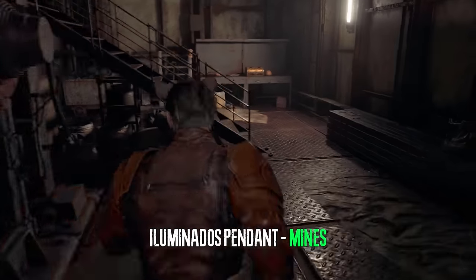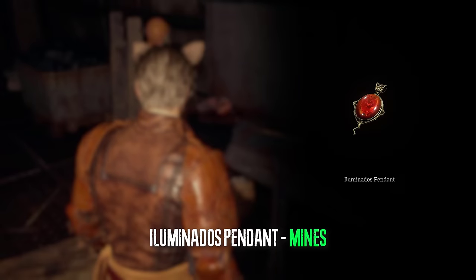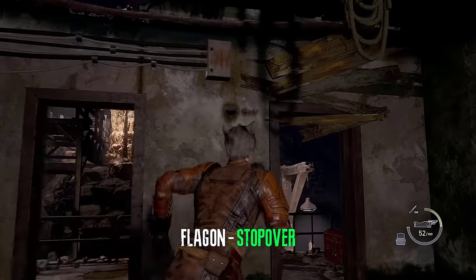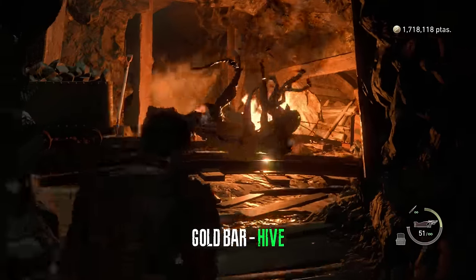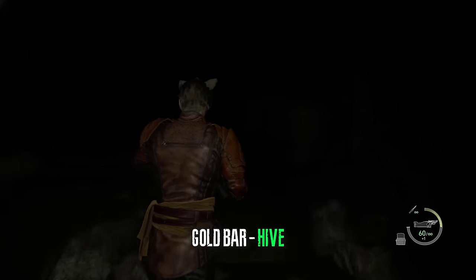Right after Louise opens the door for you after the boss fight, we can grab the illuminato's pendant from this container right here. After the first minecart at the stopover we can grab a flagon inside of a chest.